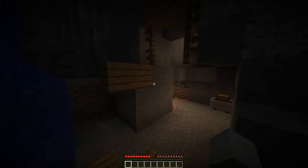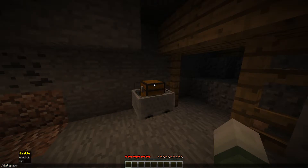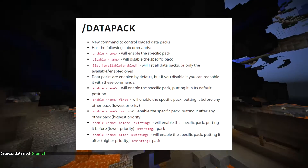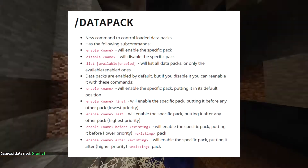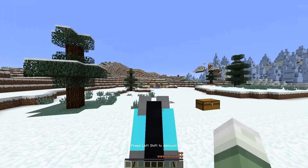Staying on the subject of commands, a new command was added this week — the data pack command. What this command allows you to do is enable or disable loot in chests that you can find in dungeons, mineshafts, etc. There is a bit more to it than that, but a full command list is being shown to you now on screen, and you can also find it in the changelog page for the snapshot in the description.